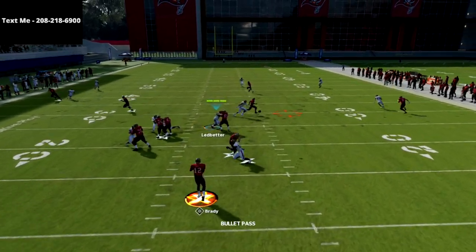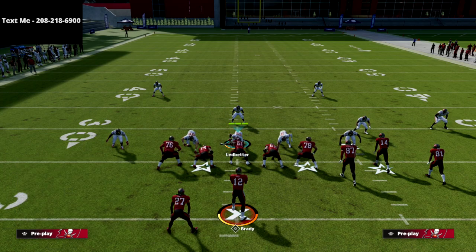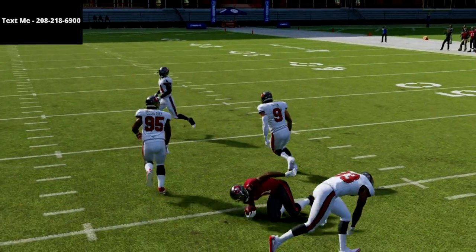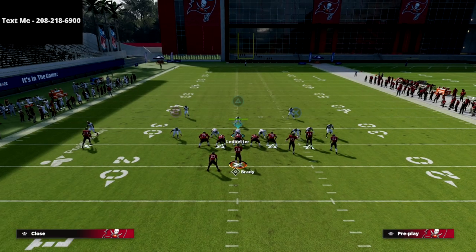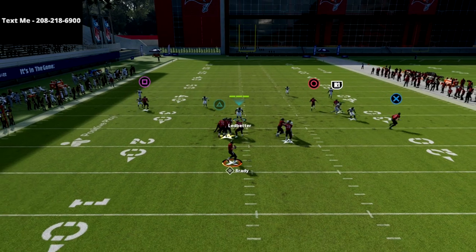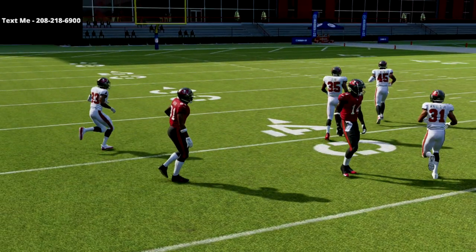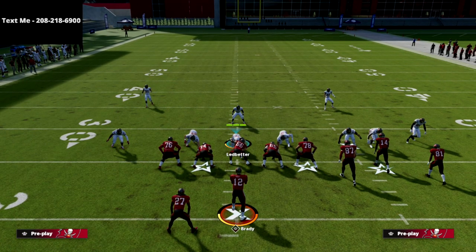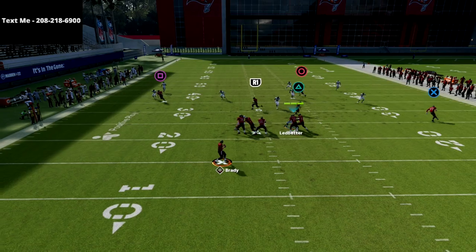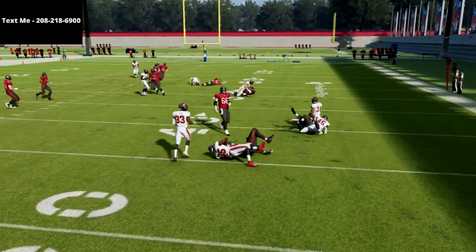If they're taking away the underneath, you can always check down to the back — the back is almost always open in this play. Now, what do you do against hard flat type coverage? The first thing I like to do is try to hit my post route. You're going to force their user to guard that post route. If they don't guard the post route, you're going to throw it every single time. Just snap the ball — if it's open, take it.